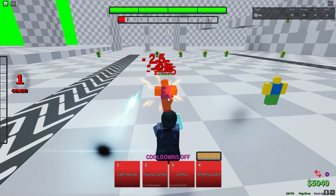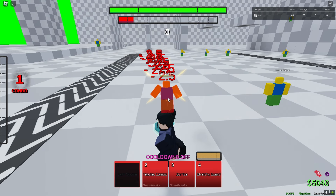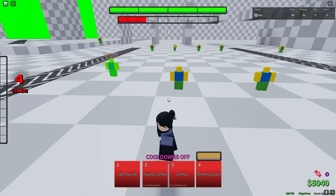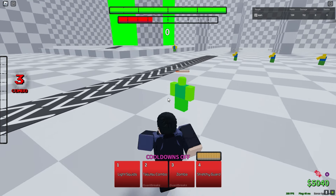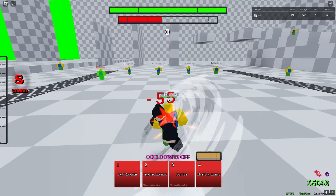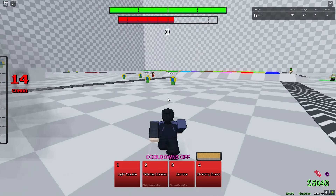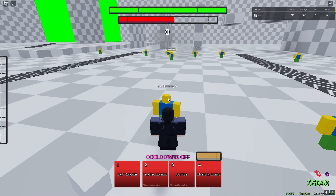Alright, Agito — first move: Light Squid. Pretty cool move. If you hold it, nothing happens. In the air it still works. I mess with Light Squid, that's a really cool move. Second move is Tangetsu Combo: if you don't do anything, he gets flung away, but if you zoom in and hit the Black Flash it's a combo extender.